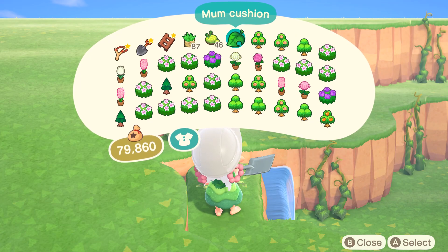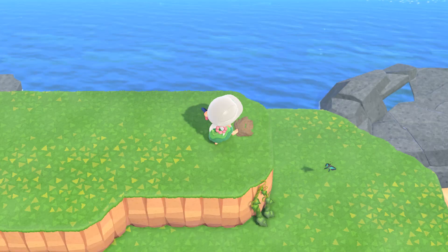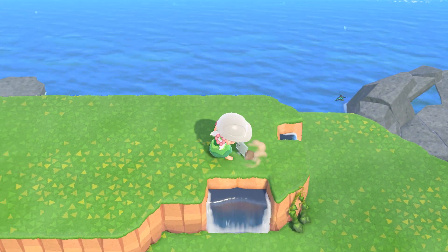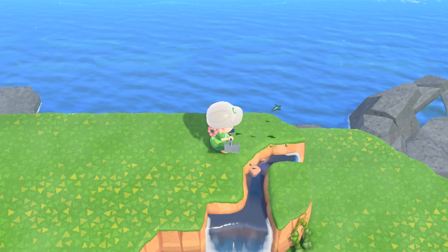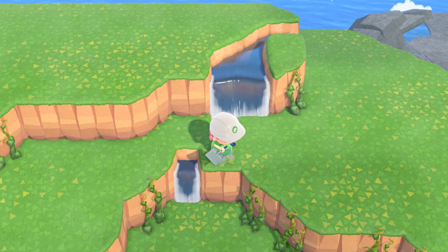I decided I'd come back to this later. So then I finally came back and decided: what if I don't add the villager home here and just create a sunken garden? I ended up creating this sunken area, but I closed it off and I didn't like that it was super close to the beach.